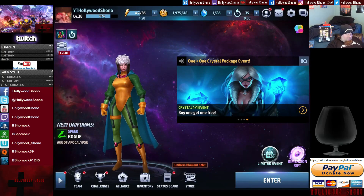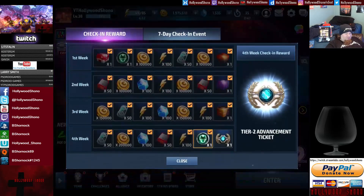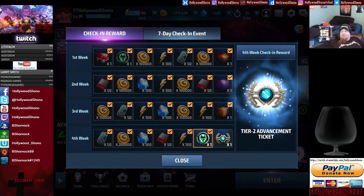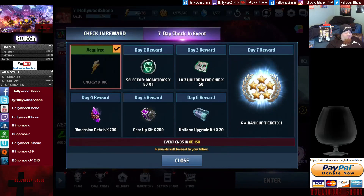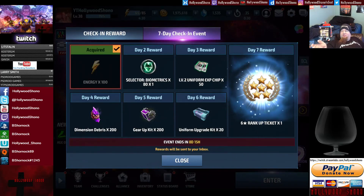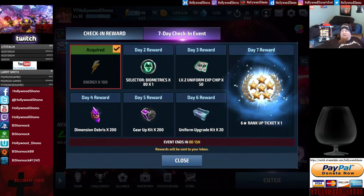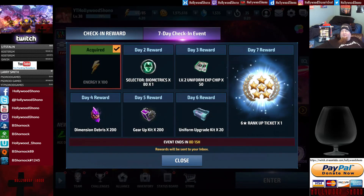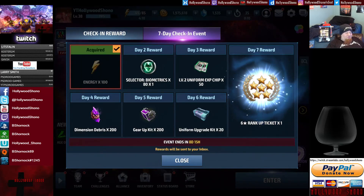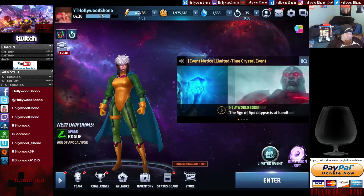In the 28-day login, I'm a couple days away from getting my Tier 2 advancement ticket — that's how long I've been playing Marvel Future Fight. The seven-day check-in is also really good: I get a day-two reward for selector biometrics. I'm probably going to use that on Sharon Rogers. A six-star rank-up ticket on day seven is really cool. You have eight days to do it, so if you miss two days you're okay — but you should just be logging in every day anyway.